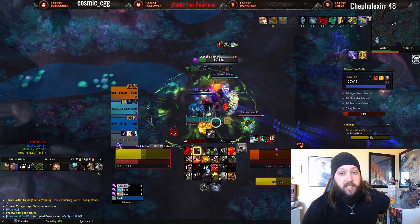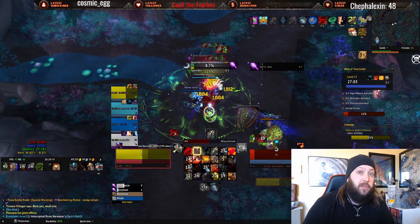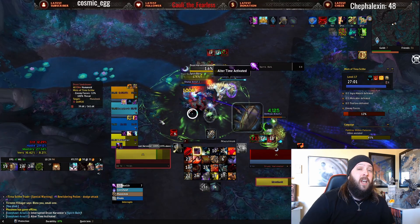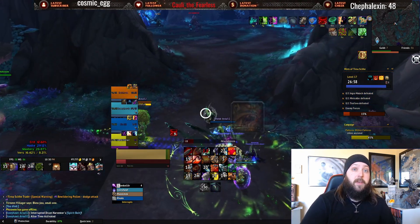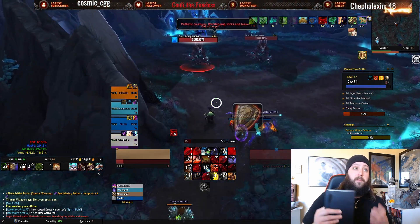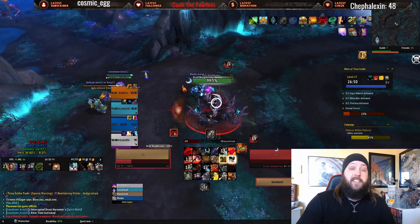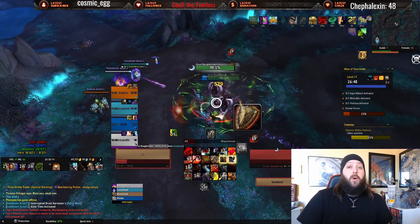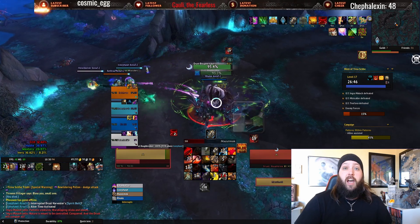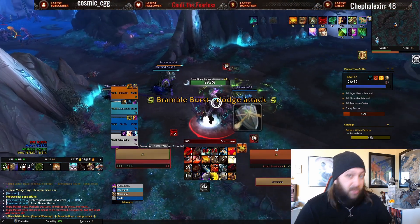Especially in dungeons like The Other Side and Theater of Pain, when you get to a high enough key level without a Soothe, things really start to hurt and become a lot less possible. Because the enraged buff on these mobs becomes a crazy amount to overcome. So if you're wondering why things are hitting so hard, maybe it's because you need Soothe in your party.